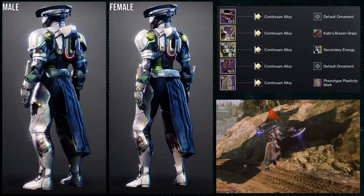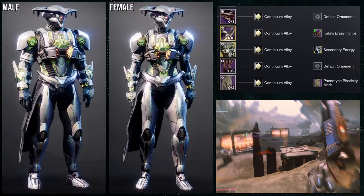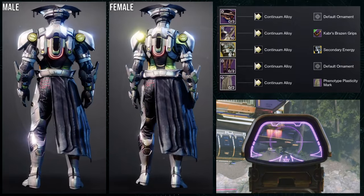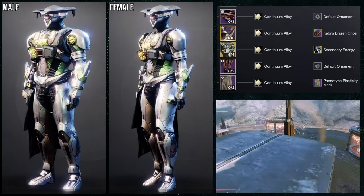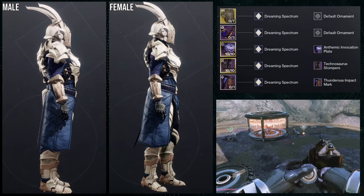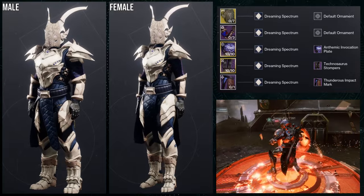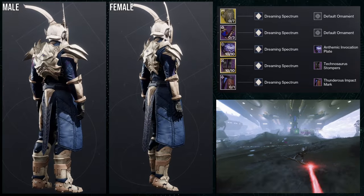My biggest gripe is that the secondary energy has a chrome yellow and the boots don't match that, but overall I think the set looks amazing. Females actually look way better than males for this one — males are just bulky and it looks better when it's not. Titans, let me know what you think. As for the next set, we're using the Untethered Edge arms, and I think these are way better than the Hunter arms by far — the shoulder pads aren't tiny and the gauntlets look really cool too.